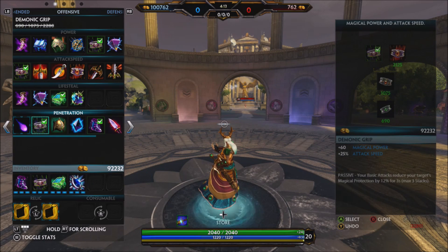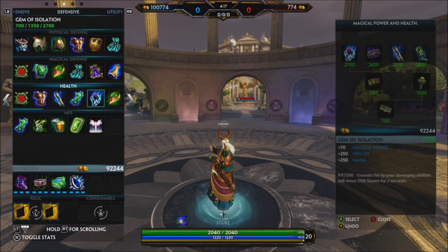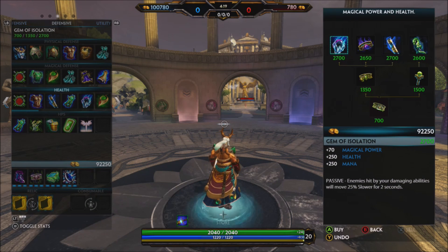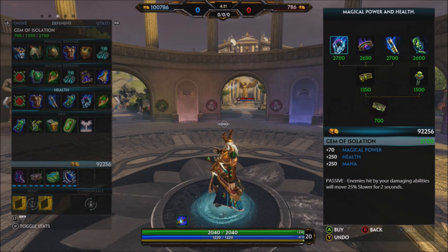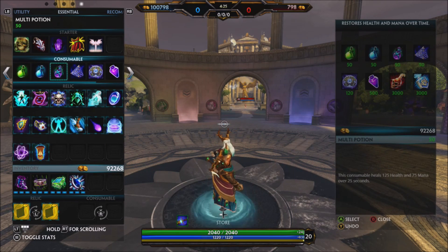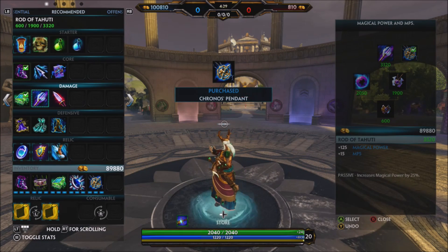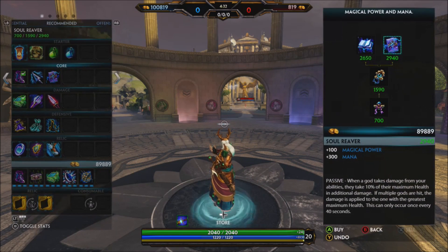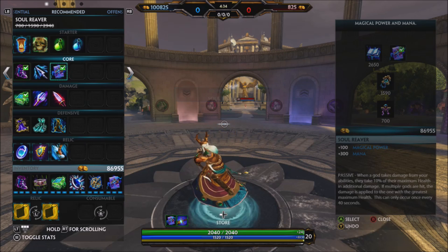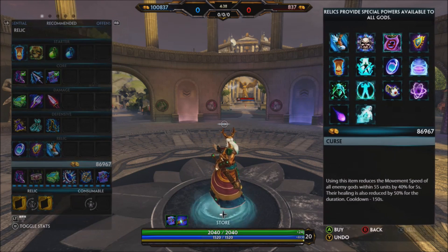Fourth, we're going to be picking up Void Stone. So when you stick it to a target with your basics and you're doing your combo, that reduced Magical Protections lets you do more burst damage. Next item we're going to be picking up Chronos Pendant for a little bit of cooldown. And then finally, Soul Reaver — because that burst damage is just amazing.